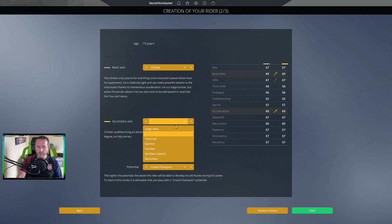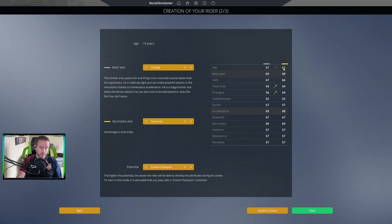Let's see what happens if we go with climber and time trialist — the two things that make up a good stage racer. Flat rating is similar, mountain just one point below the other version, time trial and prologue not great, acceleration a bit better but it seems like a weaker version. I think you're still better off as a stage racer climber: 67 is better, 69 is better, acceleration ultimately better. The overall sprint is a couple points worse but we don't need to be a great sprinter — we need to get a separation.